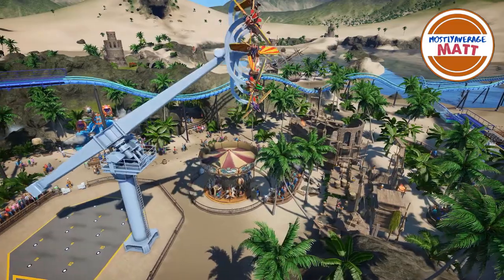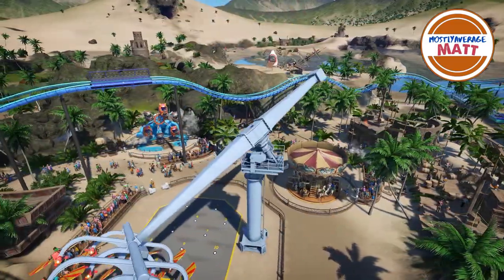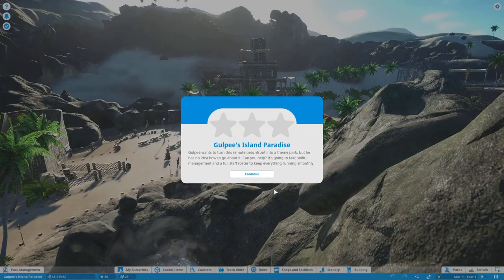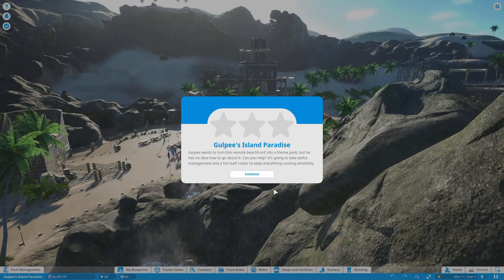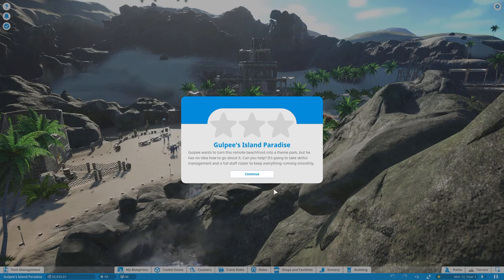Today we start the only Gulpie scenario, Gulpie's Island Paradise. I'm Mostly Average Matt and this is Planet Coaster Career Mode. Gulpie wants to turn this remote beachfront into a theme park, but he has no idea how to go about it. Can you help?